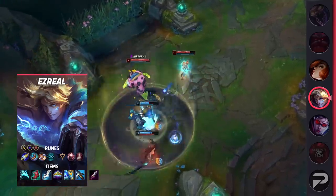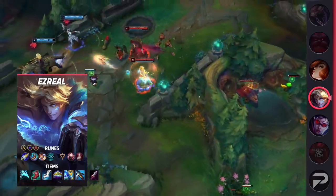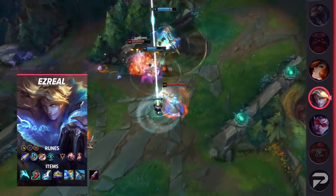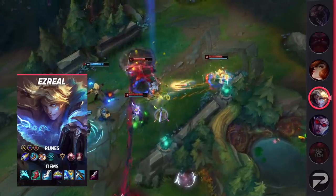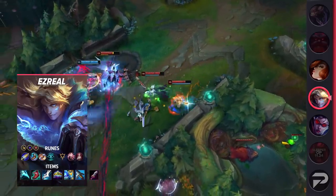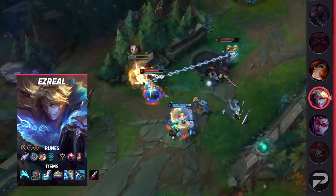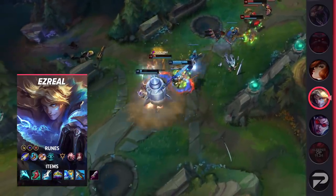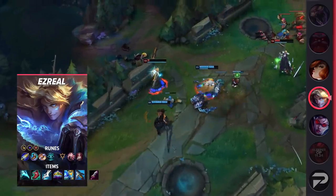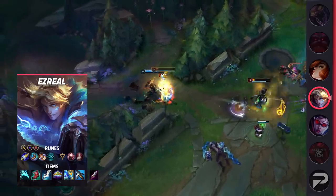Now let's take a look at what the full build looks like. For runes, run First Strike, Magical Footwear, Biscuit Delivery, Cosmic Insight, Presence of Mind, and Legend Bloodline. The stat runes being Attack Speed, Adaptive Force, and Armor. For your items, start with Doran's Blade, then pick up Essence Reaver, Manamune, and Lucidity Boots. After that, you'll get the centerpiece of this build, Crown of the Shattered Queen. The last two item slots are situational — Zhonya's is great if you need more defense, as is Frozen Heart. If you want more damage, go for Serpent's Fang and Ravenous Hydra.